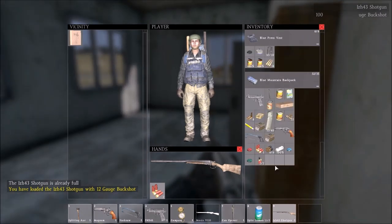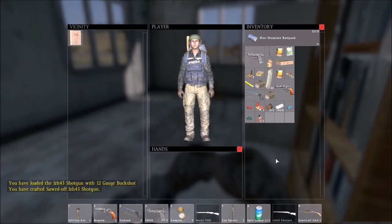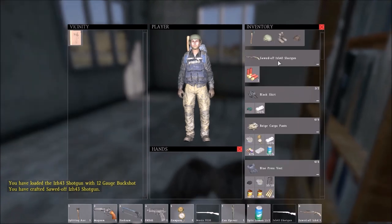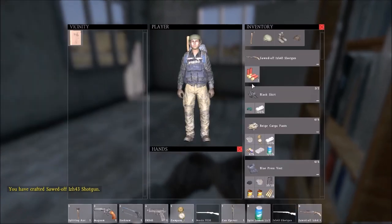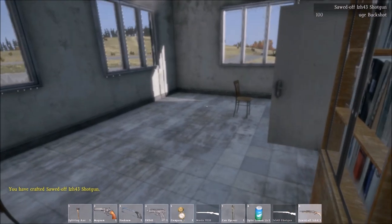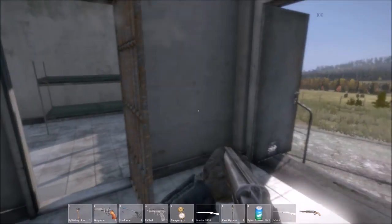One thing we want to do is see if we can make a sawn-off shotgun. So now we have the sawn-off shotgun. There we go, sawn-off pristine shotgun. What difference is that, mate? It is nice. Short little gun there. Look, there he is. Mental.